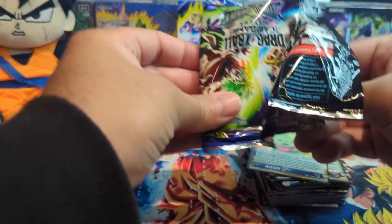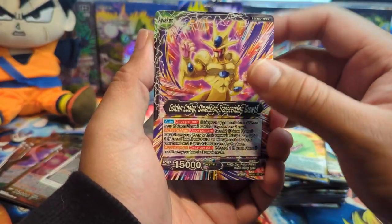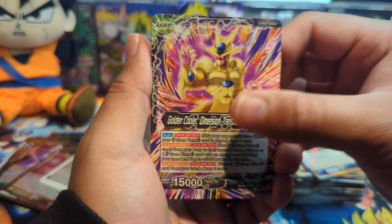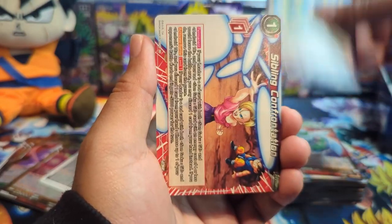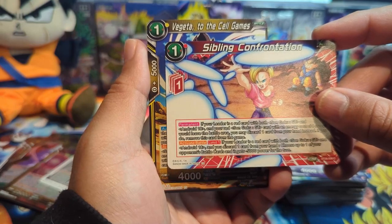Next pack. I'm opening it this way so I don't ruin it if there's an SLR on the back — probably the best way to do it. We have Golden Cooler, which looks sick, my kind Cardie, Broly Unchained, Piccolo, and a Z card I believe — Sibling Confrontation.